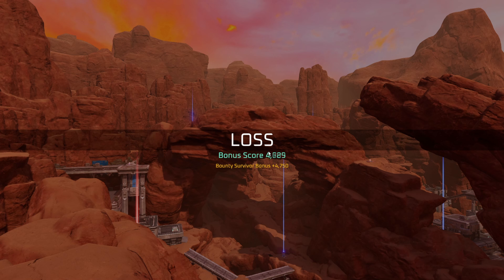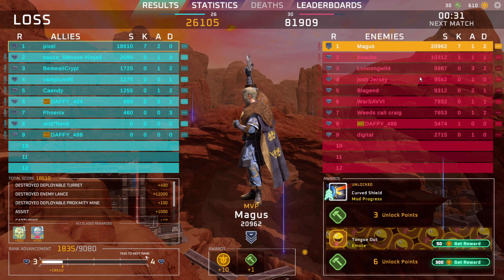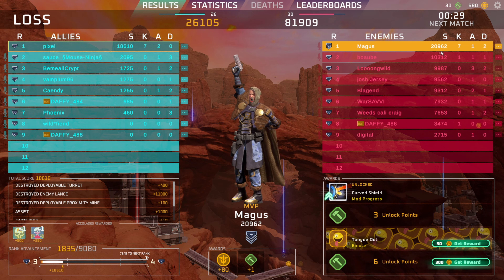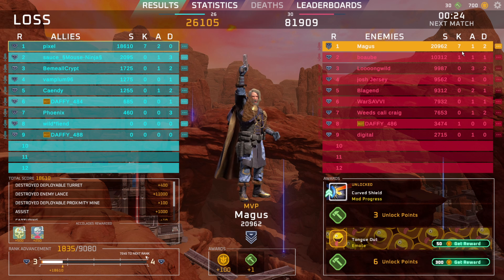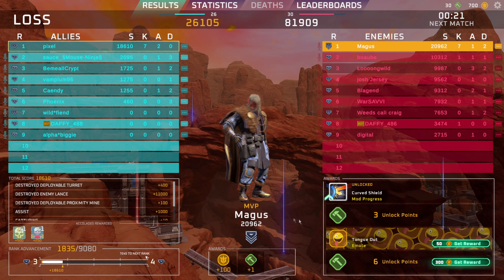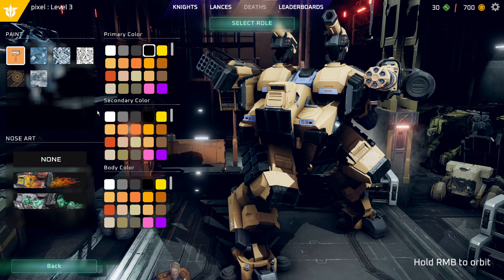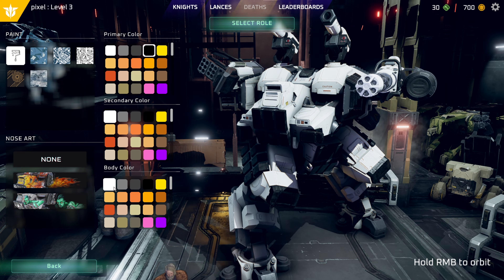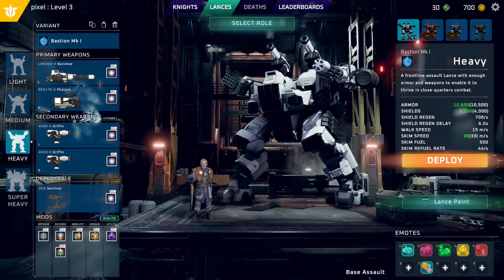I think we won — or no, we lost. Whatever, I didn't die though — zero deaths! Seven kills, zero deaths. This other guy had seven kills and two deaths. I don't know how I didn't die, I had multiple chances where I could have gotten killed. I'll make my guy white and black — yeah, this looks really nice, really cool. I like the colors together.